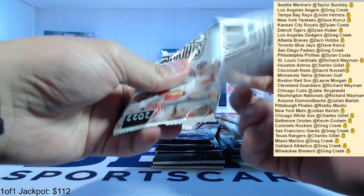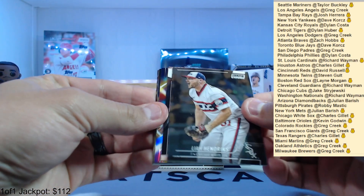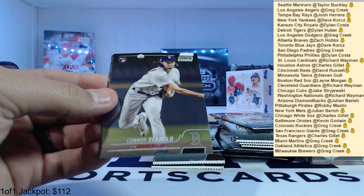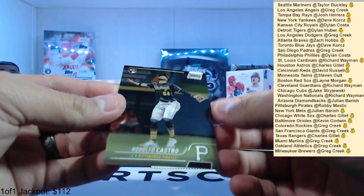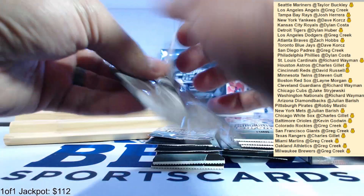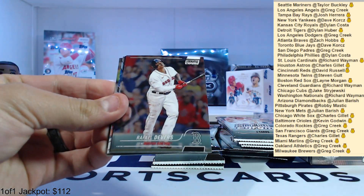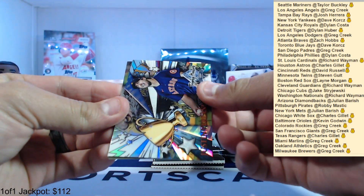Got a lot of packs to go through so try to keep up the pace. Hendricks, Paul Goldschmidt, Ohtani beam team — that's cool — Connor Siebold, Jose Altuve, and Rodolfo Castro. Russell, Ohtani beam team, Bo Bichette, Rafael Devers, Brennan Woodruff, and Justin Verlander.